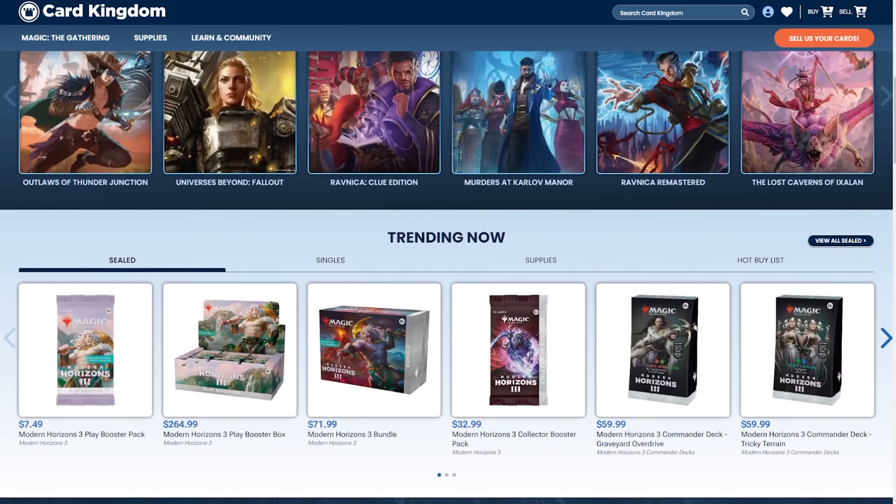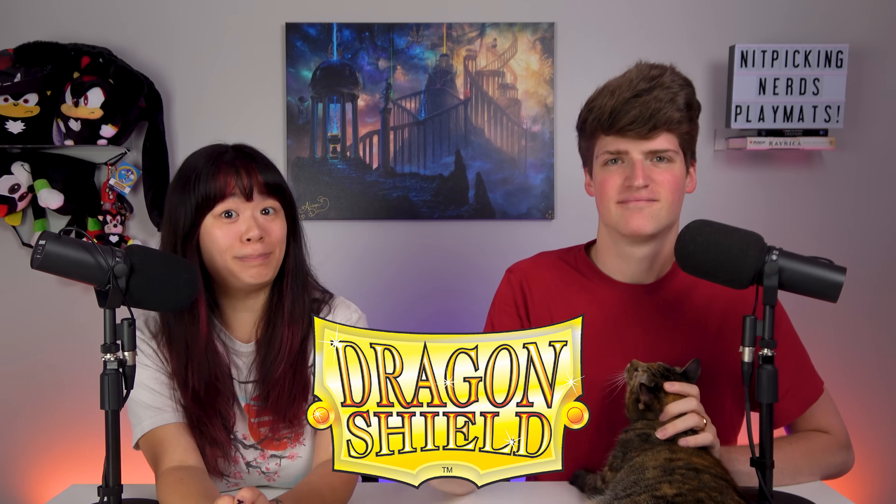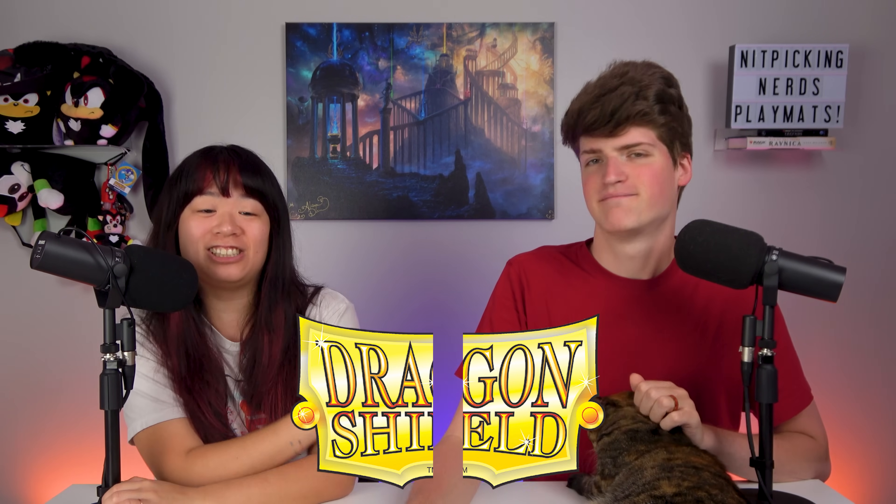They're actually pre-ordering for Modern Horizons 3 right now, so go check it out, use our link, and tell them we sent you. We're also sponsored by Dragon Shield, best sleeves in the multiverse. Good sleeves. If you use the code NERDS at checkout, you can save 5% on your entire order. That is Sleeve Crafter sleeves, that is the dual power sleeves, that is everything on that website, and there is a lot to choose from.